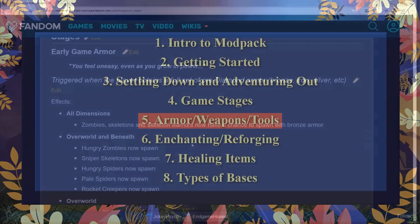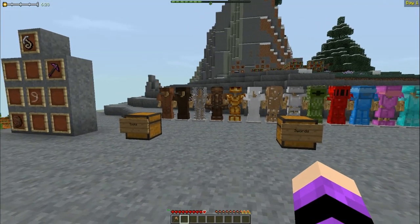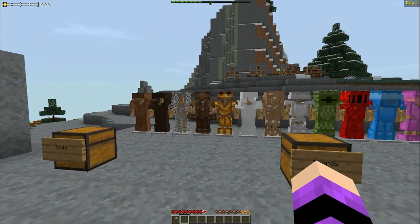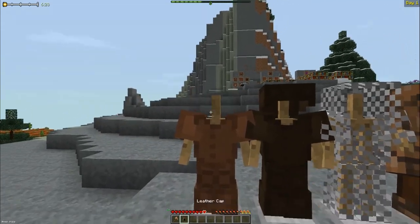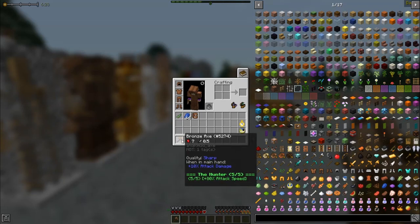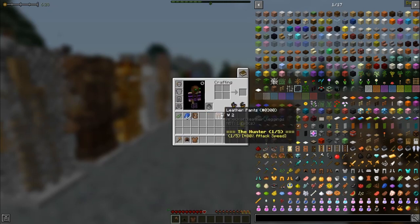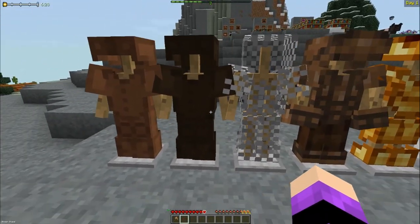Number five: armor, weapons, and tools. Rebirth of the Night offers many armor options, each with set bonuses. For example, the hunter set gives 80% attack speed. Some sets require more than just the armor pieces — the leather set required a bronze axe as well. To check what you're missing from a set, press shift in the achievements menu after having at least one piece.